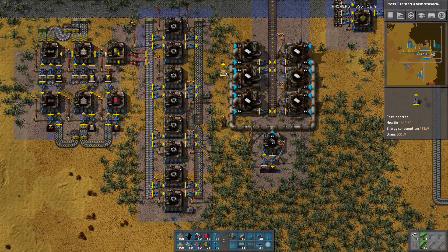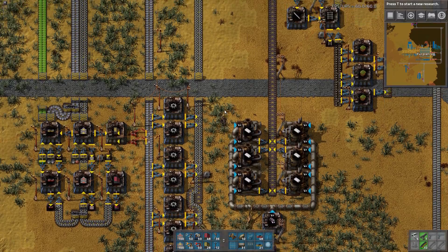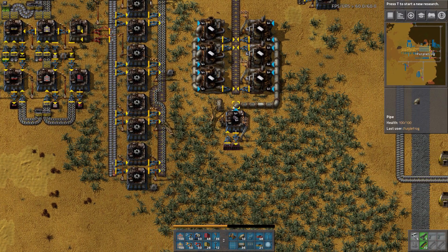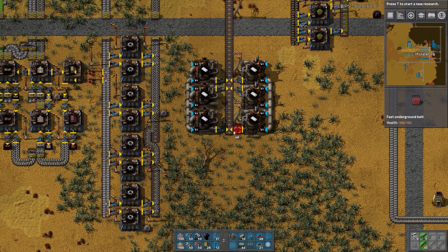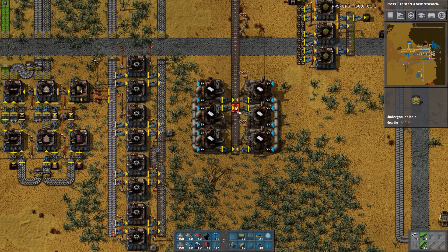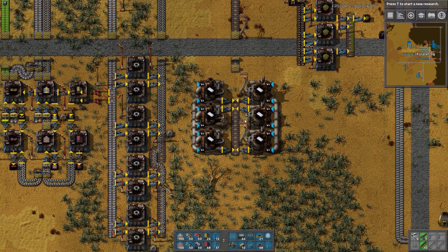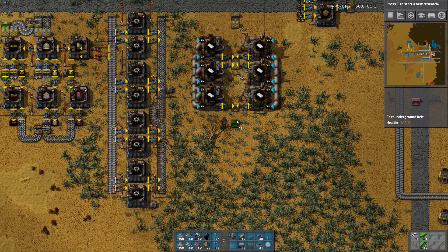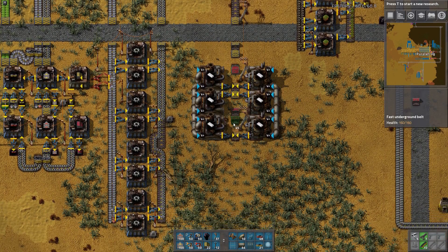Oh, and I need coal as well. I could do that — you know what, why am I limiting myself? I don't want to limit myself — I mean I do, but not at that level. So here's what we're gonna do, we're gonna braid, baby. All right, and we're gonna bring coal in like so. Is it four? One, two, one, two, three, four — yeah. So coal comes in here.